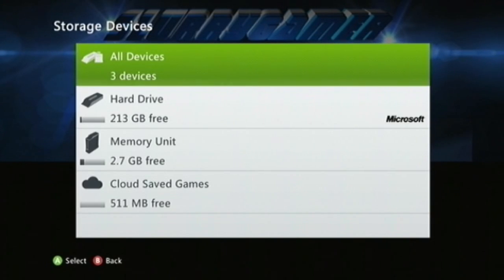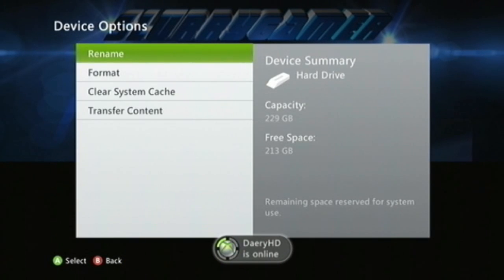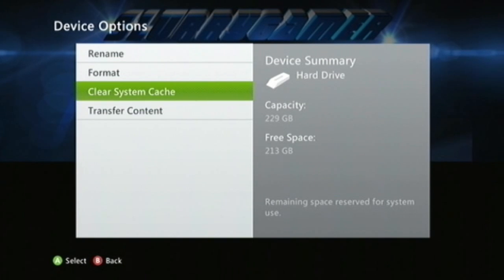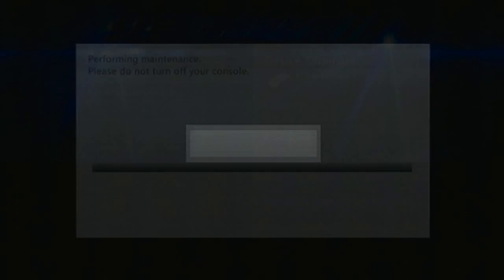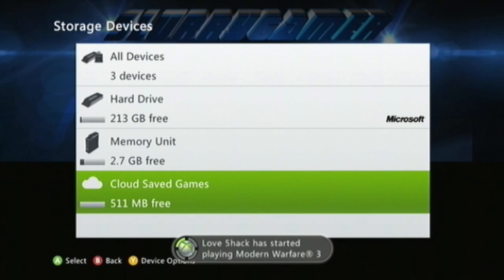After that, you want to go to your storage, go to your main memory unit that is holding Minecraft, then press Y for device options. Go all the way down to where it says 'Clear System Cache.' By doing this, it's basically just deleting every single game's update — it's not deleting any of your map packs, not deleting your map on Minecraft, not deleting anything — only the updates for video games.